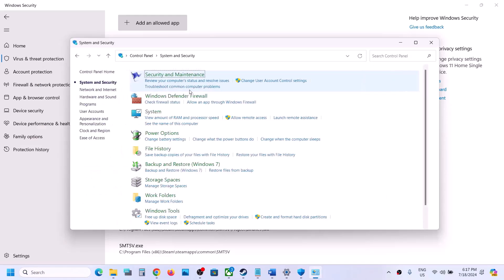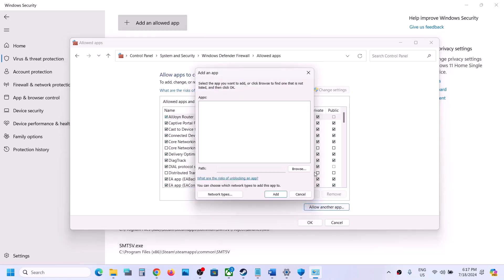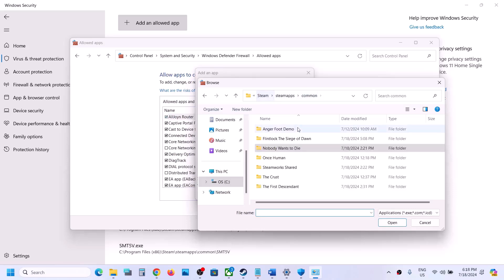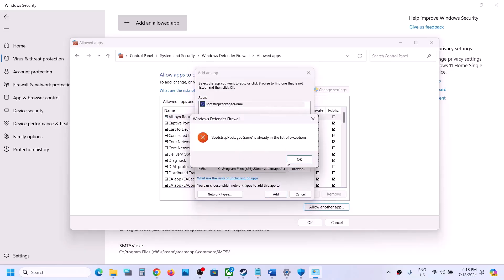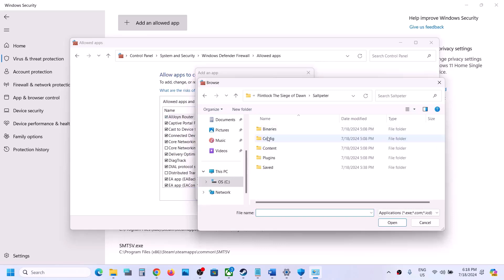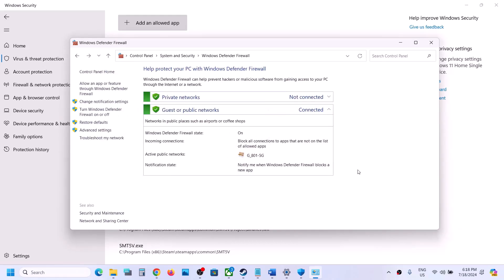Now type 'Control Panel' in the Windows search box and go to Control Panel. Click System and Security, Windows Defender Firewall, then Allow an App or Feature Through Windows Defender Firewall. Click Change Settings, then Allow Another App, click Browse, go to the game folder, select the game EXE, click Open, then Add. Do the same for the Salt Meter Binaries Win64 EXE file. Click OK when done.